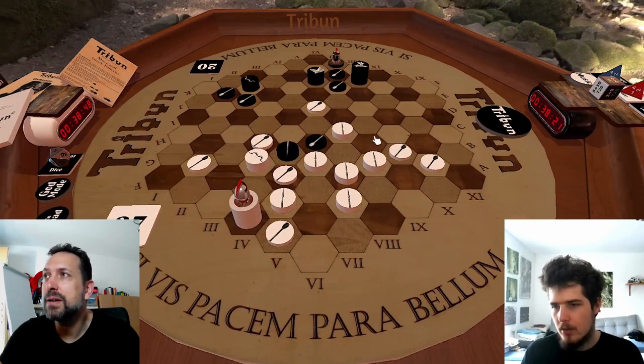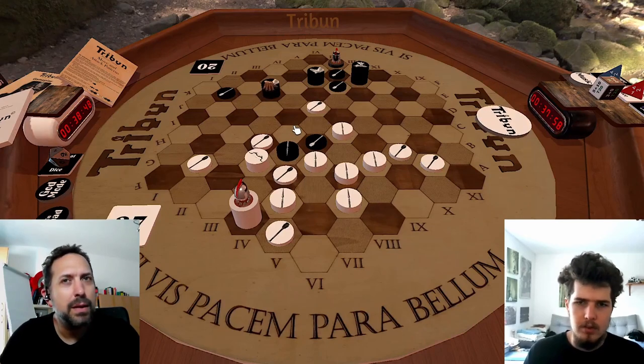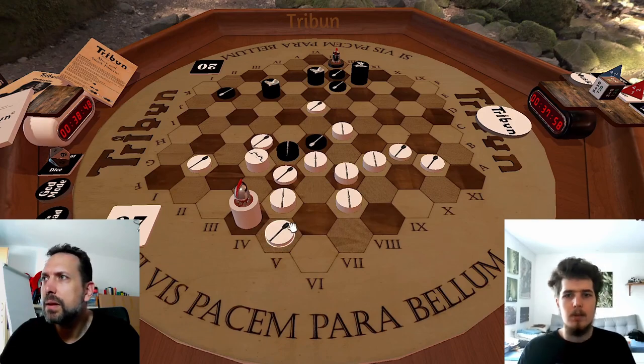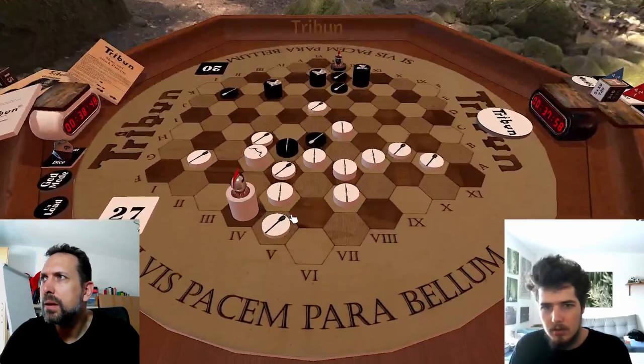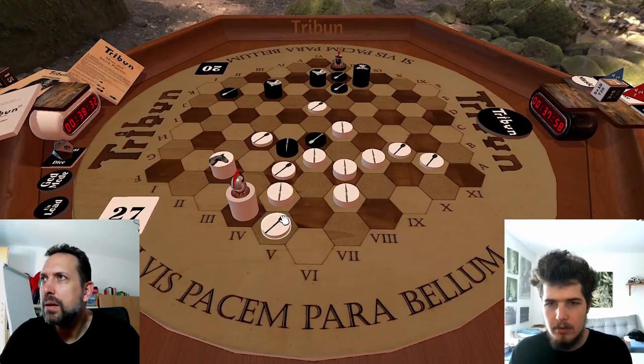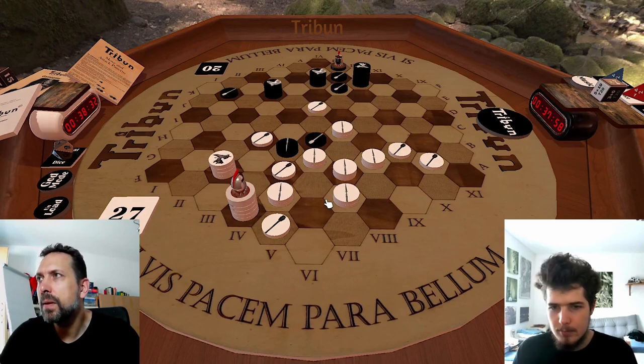Now I'm the Ballista. You have a Centurion now - so it's a Ballista but you're trying to get a Centurion. It will be significantly easier for you to win here. I'm trying to get on this diagonal, but you just don't let me do that. Which is fair enough.